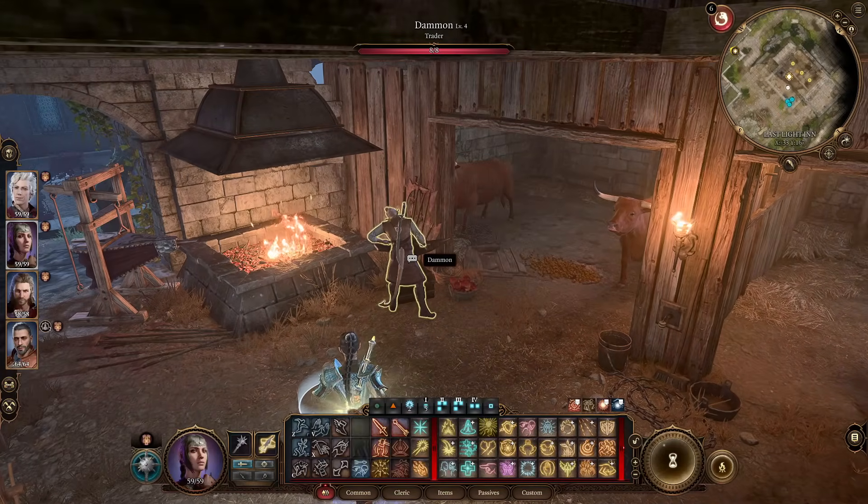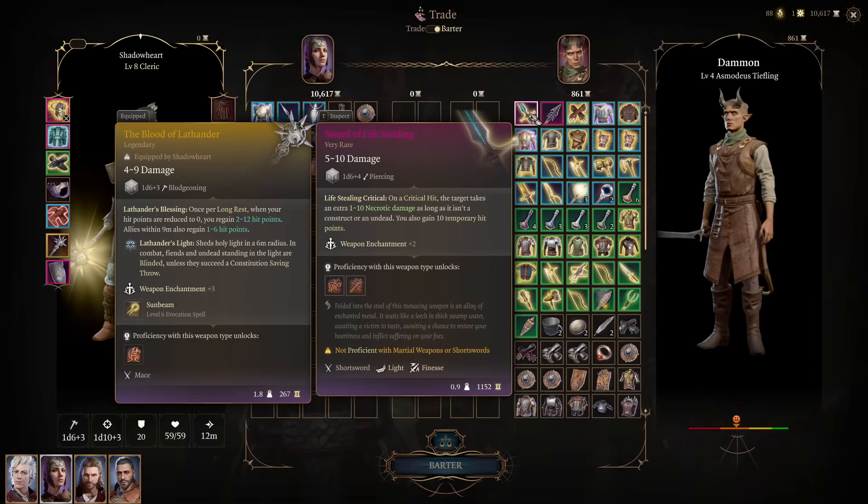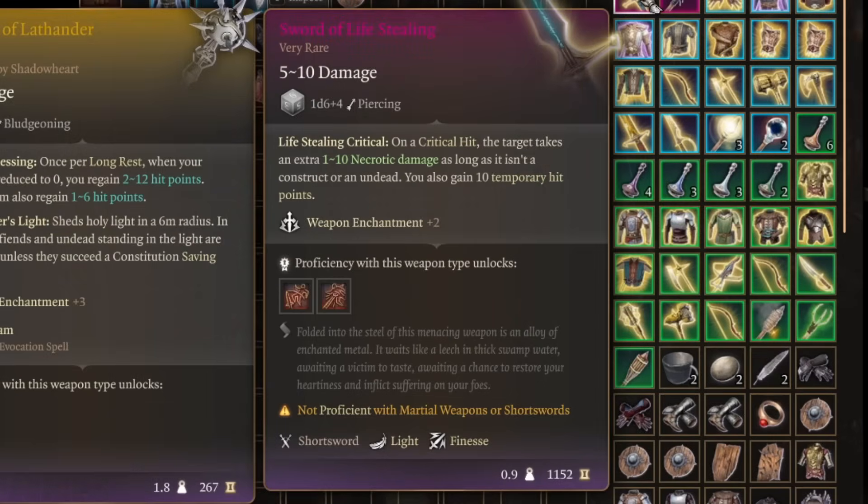There's also another vendor, Dammon on the north side — a blacksmith. When you trade with him, you can buy the Sword of Lifestealing: a short sword that on critical hit deals extra necrotic damage and grants 10 temporary hit points, as long as the target is not a construct or undead. Pretty incredible for someone like Astarion, or in general for the lifesteal.